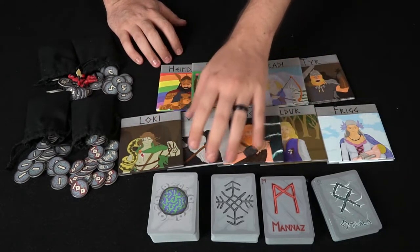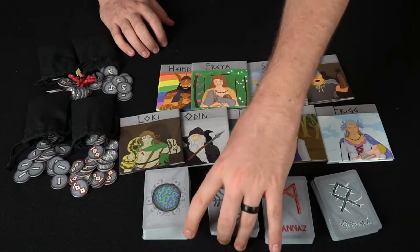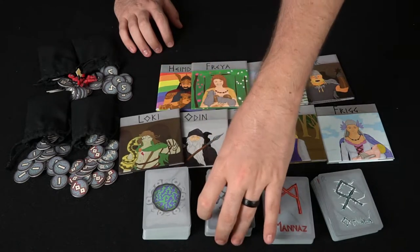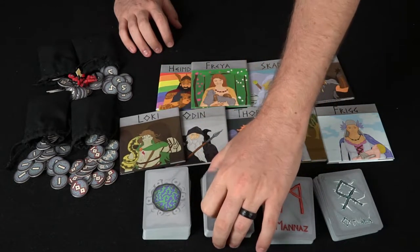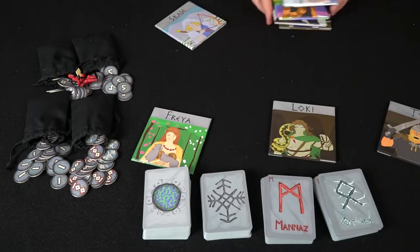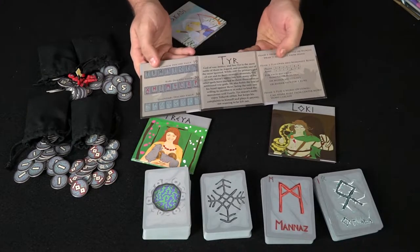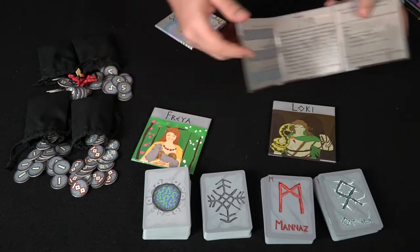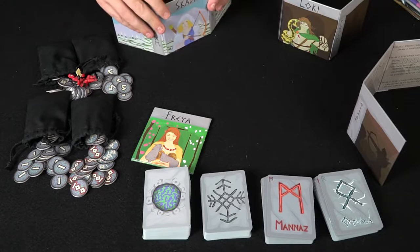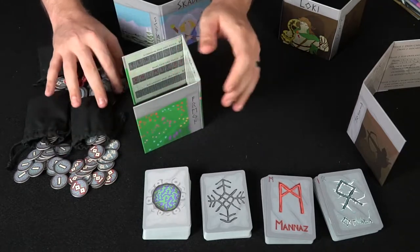These are the different decks in the game. You've got this deck here which has all the different words you're trying to make, and then you've got these rune cards. The back of the runes shows common runes, rare runes, and legendary runes. The power cost is 10, 20, and then 30. Every player is going to get one of these screens, and on the inside it tells you the different phases, the rarities, the different types of runes, and how many of them there are.